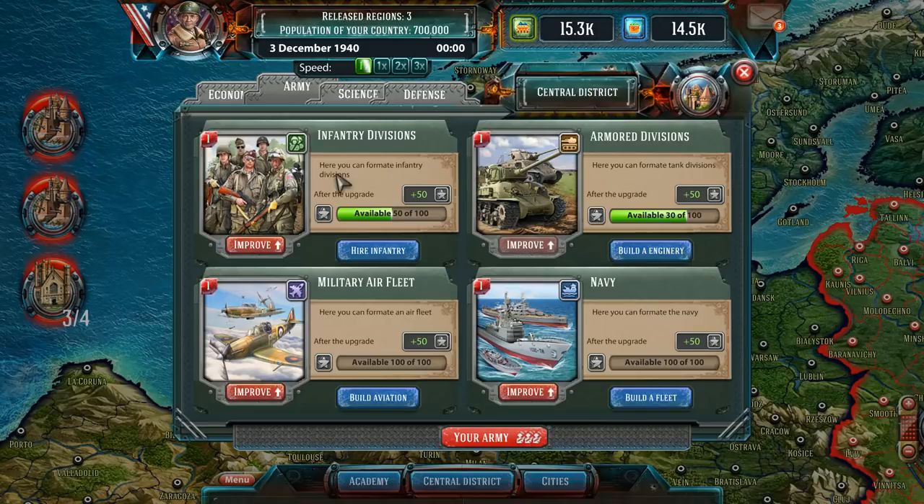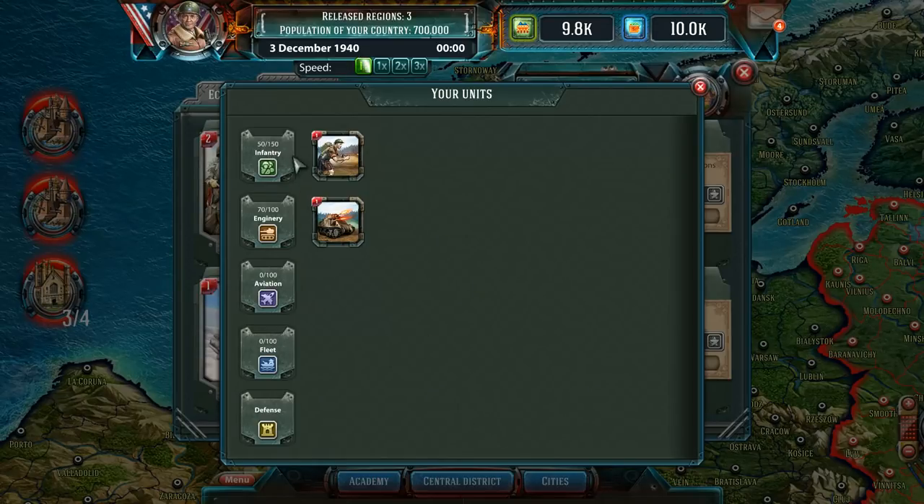The tutorial would have been helpful here. Can we improve them at least? We can. Your army: 50 out of 150 infantry, 70 out of 100. I wonder if there's a cap to the amount of units I can have — it's possible.